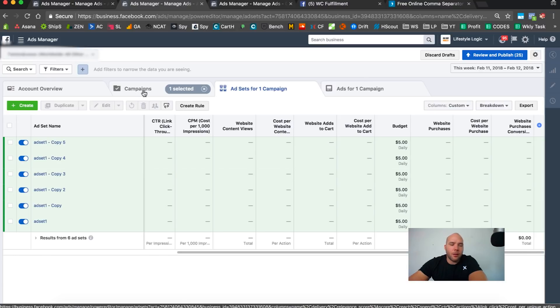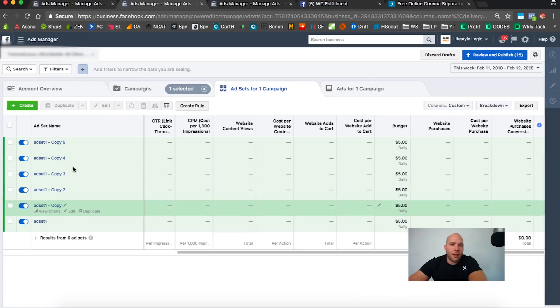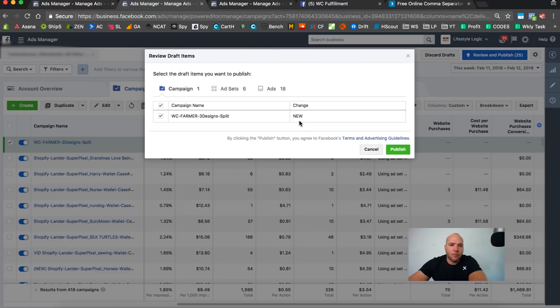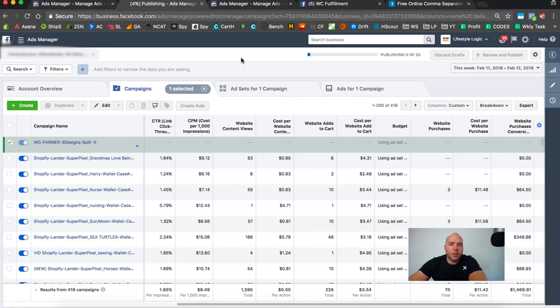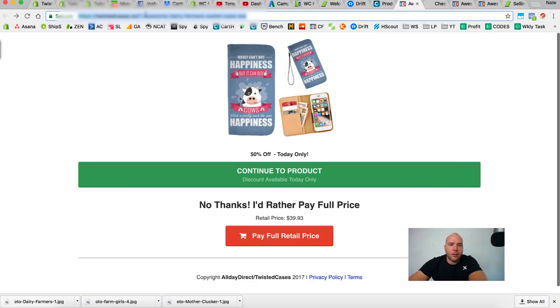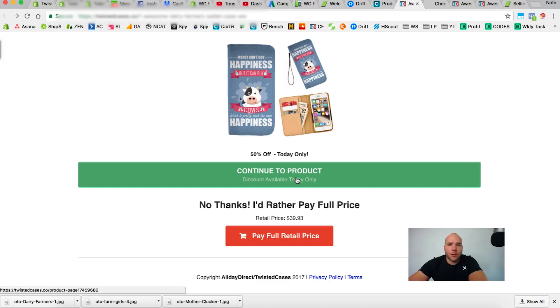We're going to publish this — one campaign, 18 ads, publish. What I wanted to show you is those links I created go to a page that looks like this — it's a redirect to a ClickFunnels page, which becomes a funnel. They see '50% off' — well, it's actually 40% — and the price drops to $24.